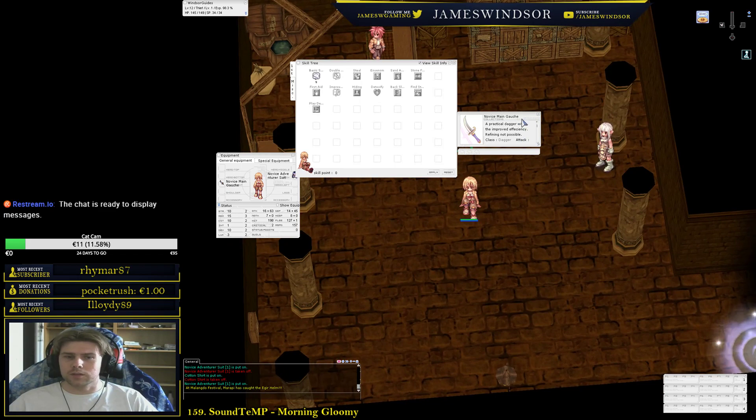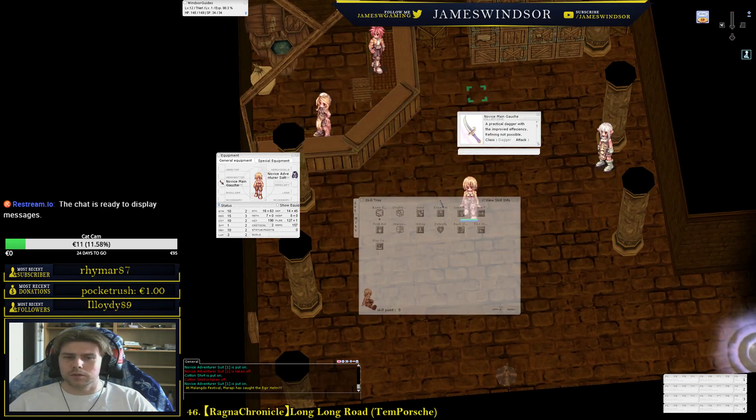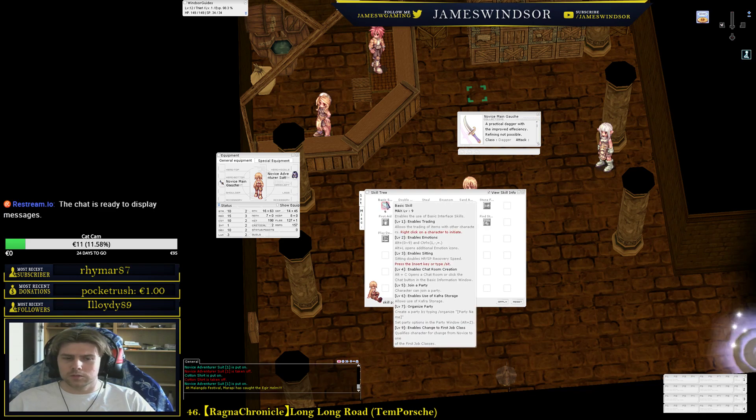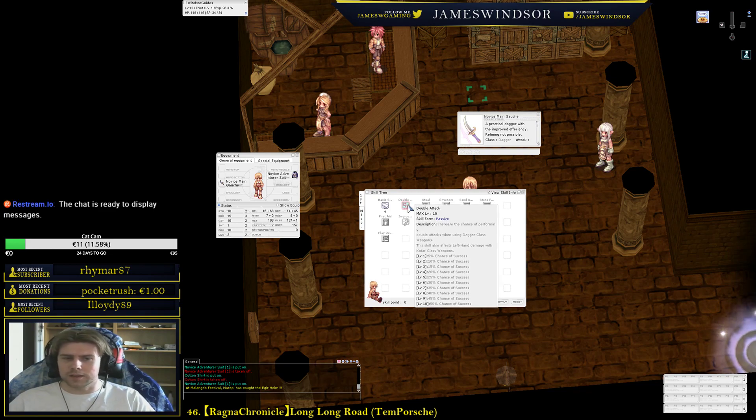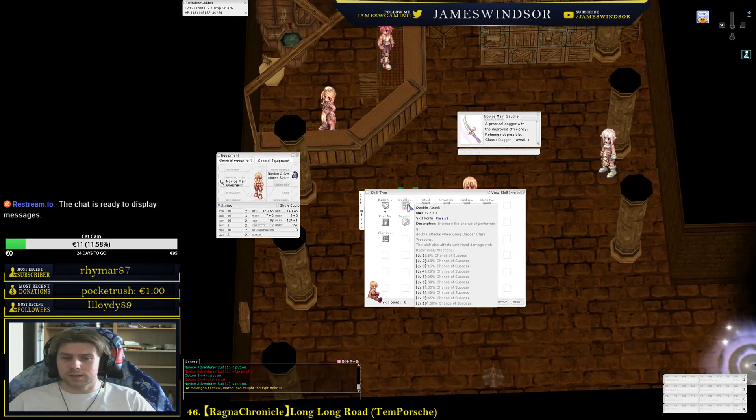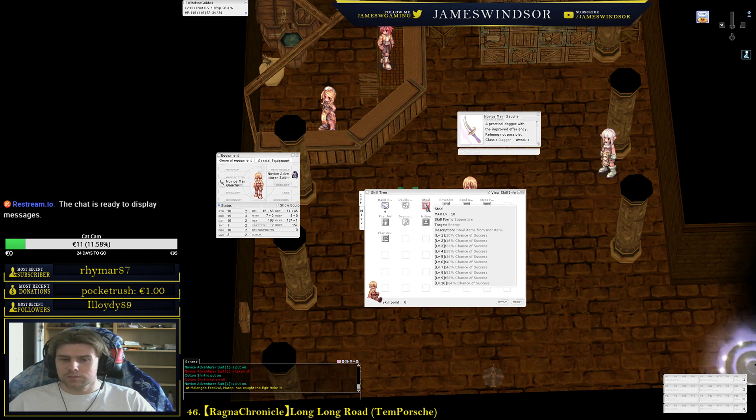Now for your skill tree. Double attack — at level 10 it gives a 50% chance to double your damage on auto attacks. You should take it unless you're planning a double dagger crit build. Steal — you cannot steal cards, I cannot stress this enough. However, if you're farming a specific item like Immortal Hearts, you can steal one and then kill the mob to drop an additional one.